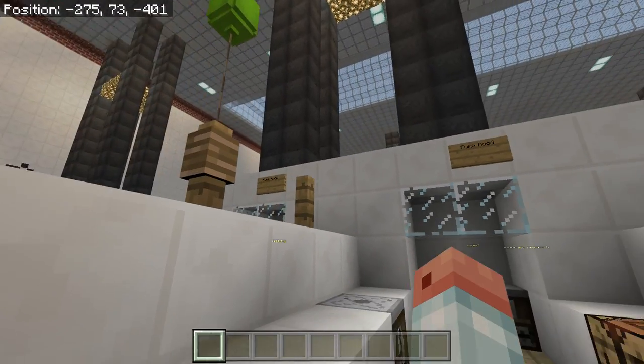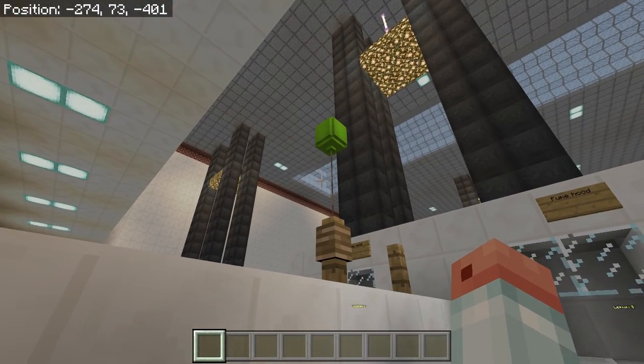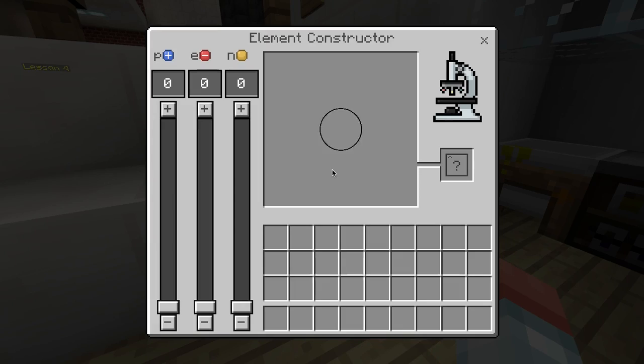Hey folks, time for some more chemistry in Minecraft and today I'm going to show you how to make the new party balloons. So first thing we need are some elements, because you are going to have to make a compound called latex.